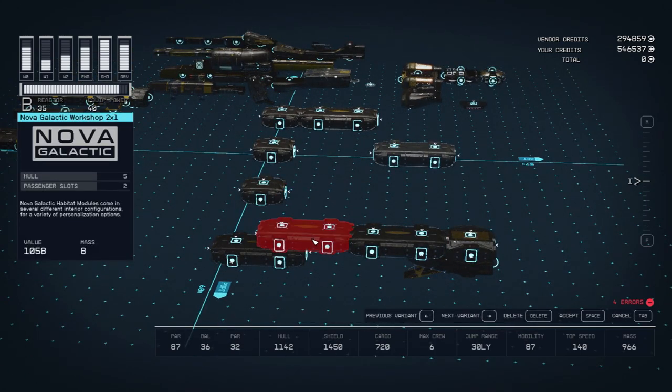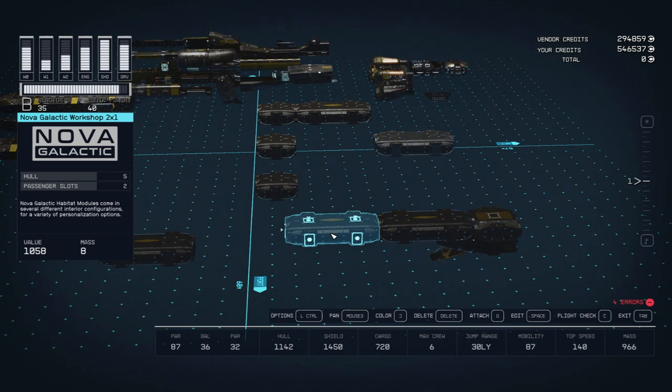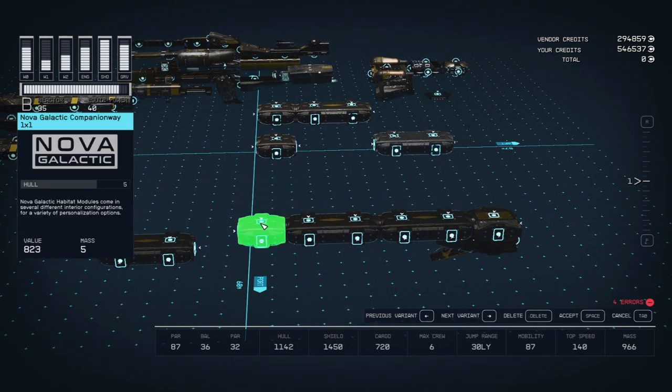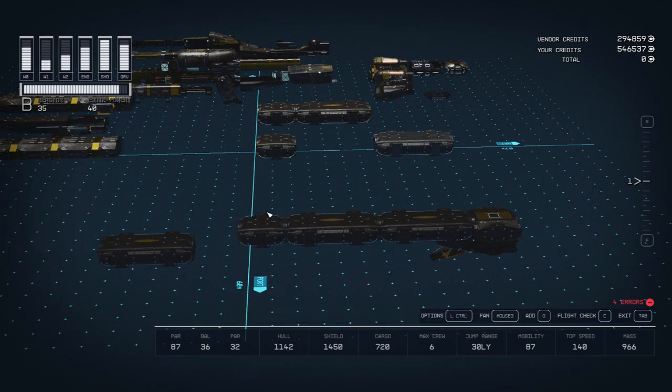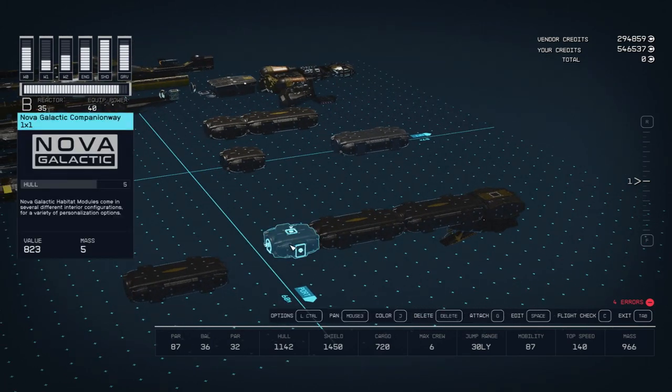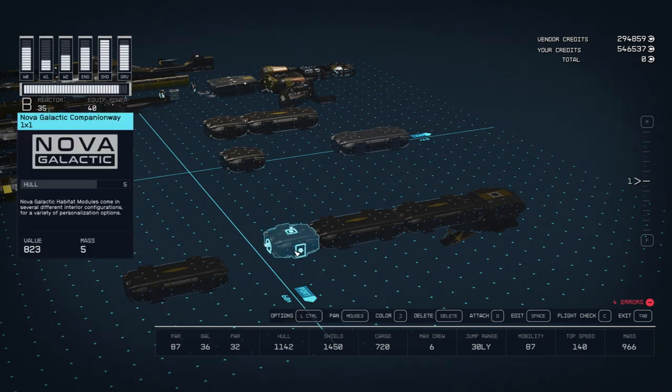Next we're going to put the workshop next to it, and then next to the workshop goes a one by one companionway. There's going to be a stack of three companionways that form the central ladder well that gets us to each deck of the ship. I stick with companionways from Nova Galactic these days - I used to do the storage room but it has a shelf where if you bump it the physics freak out and plastic buckets fall on the floor. Over time there's just a massive pile of plastic buckets on the bottom deck, which is annoying. If plastic buckets are your thing, stick with the store rooms.